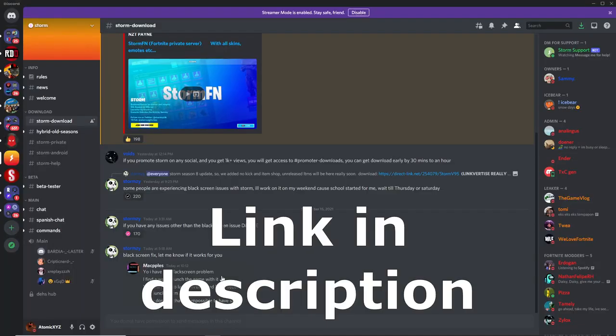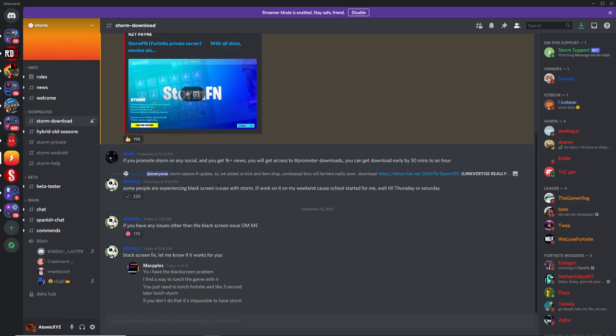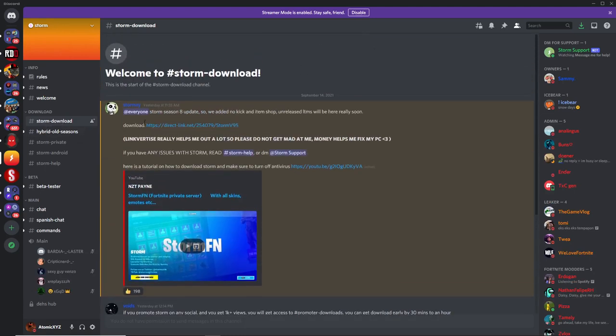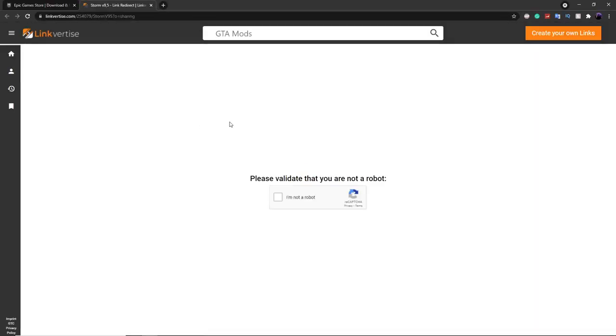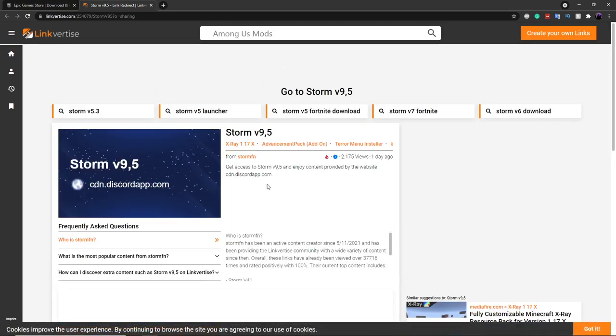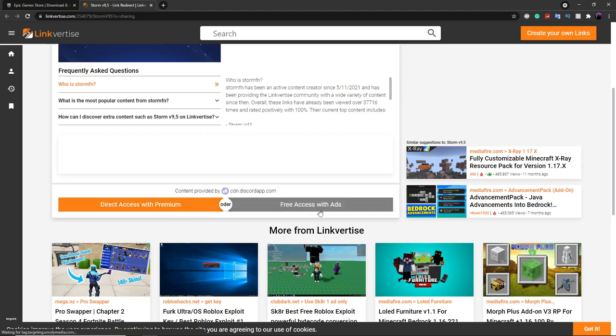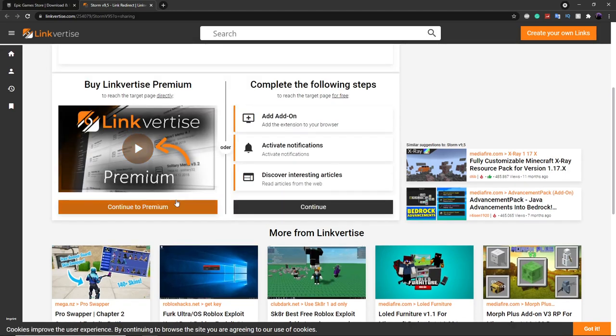To get this, you want to join the Storm Discord server — the link will be in the description. Once you're in the Storm Discord server, head into the channel called Storm Download. Scroll up and you'll see the download link. Click on that and it'll take you to a link advertised page. Just follow all the steps on the page and make sure you don't click on any random things. Click on 'Free Access with Ads' unless you have the premium version.